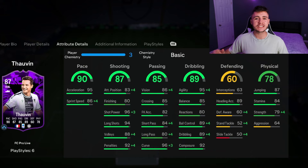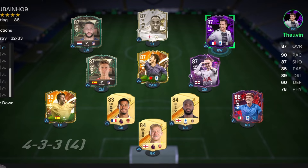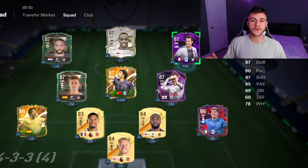As always, boys, if you guys do enjoy these FC 24 player reviews, go ahead and do me a huge favor — leave a like on today's video and also consider subscribing to the channel if you are new; it would be greatly appreciated. This is the team that we're going to be using in Foot Champions to test out the new Tovan card. We're going to be playing him at the center forward position in the 4-3-2-1 formation. So without further ado, let's jump into game number one and see how good this card really is.